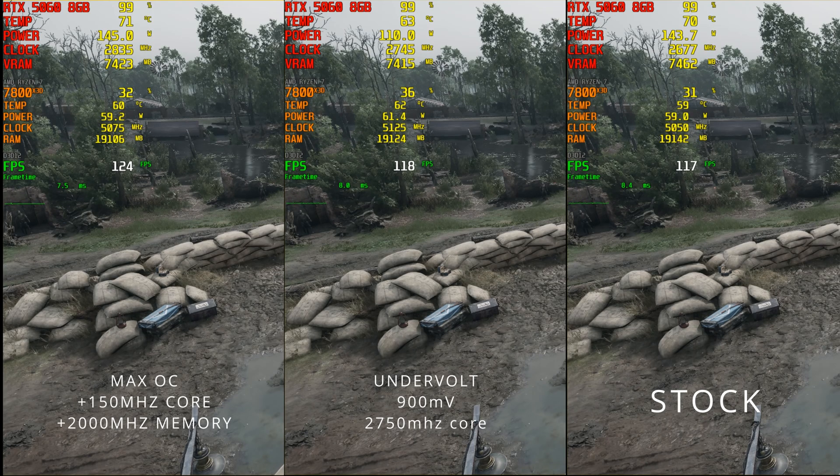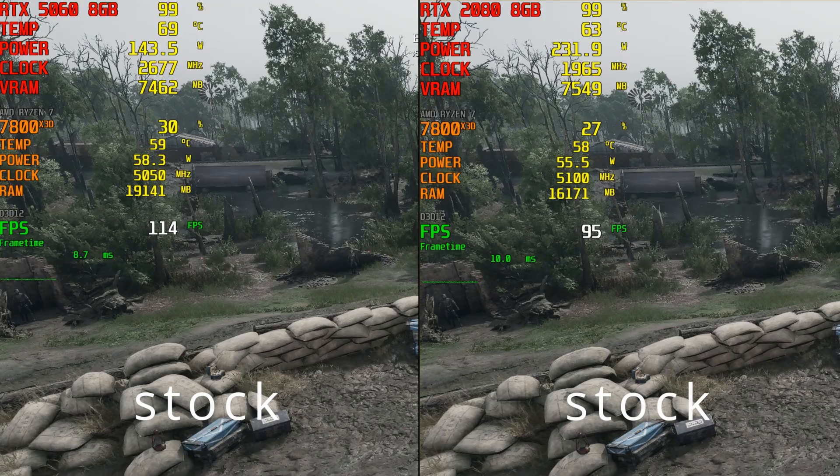Here's what I can say about this graphics card's acoustics and thermal performance. At stock the card draws around 145W and produces a bit of coil whine, and the temperature is around 71 degrees, which seems a bit high. I expected less from such an efficient card, but after a light undervolt the coil whine goes down and the card runs cooler. I also compared it to my old liquid-cooled RTX 2080, which is already 7 years old — and as we can see the 5060 is faster and consumes almost half the power.